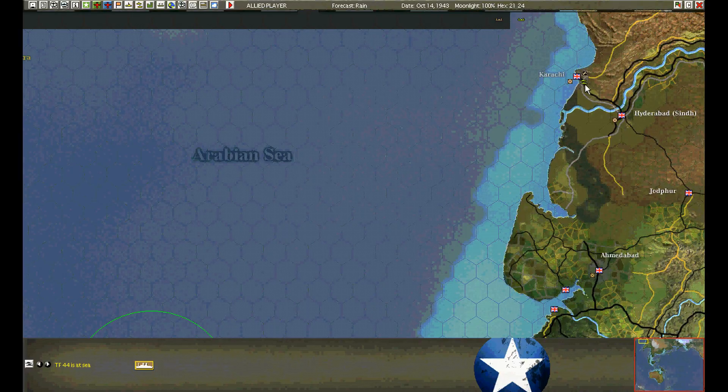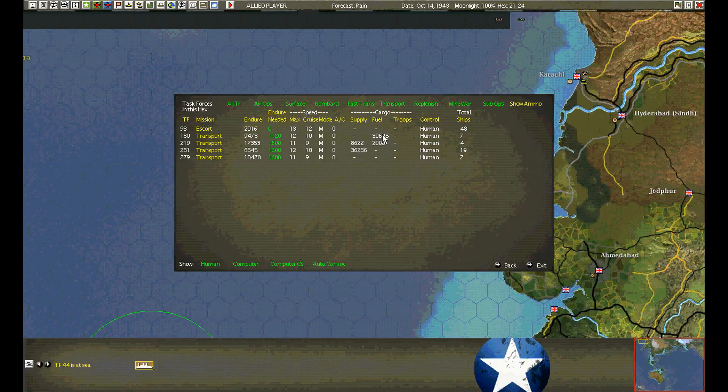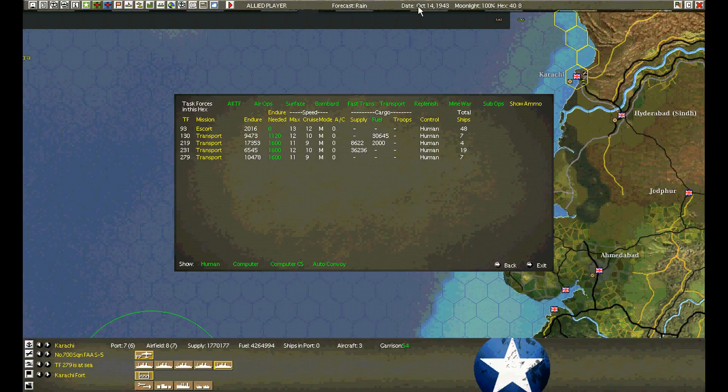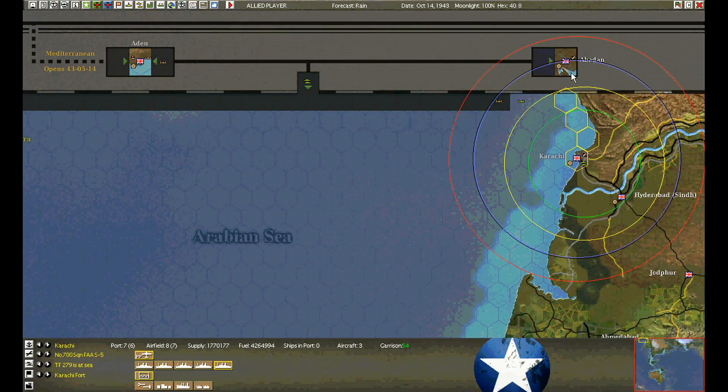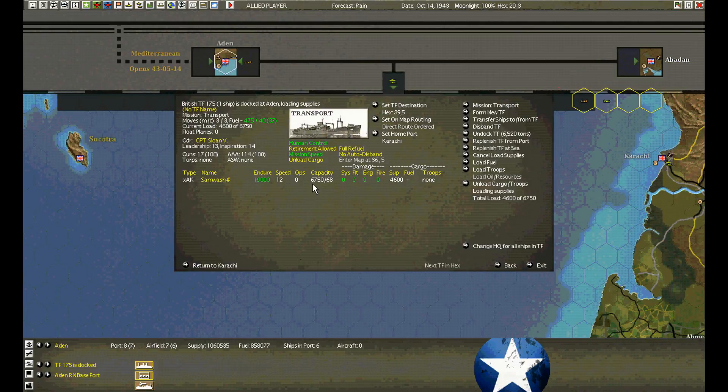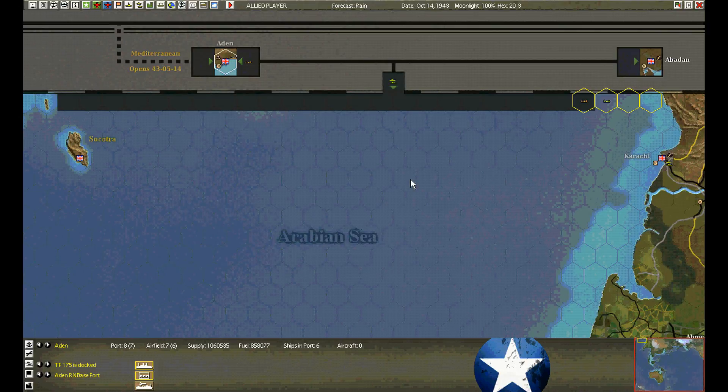The escorts are coming out to meet the inbound convoy at Bombay. We have a whole swack of transports all trying to unload at Karachi — not enough dock space. The transports unloaded, the LSTs are heading back. No convoy at Abadan ready. The last transport will be screwing around here for another day trying to load fuel — another two days before it can actually get out of port.